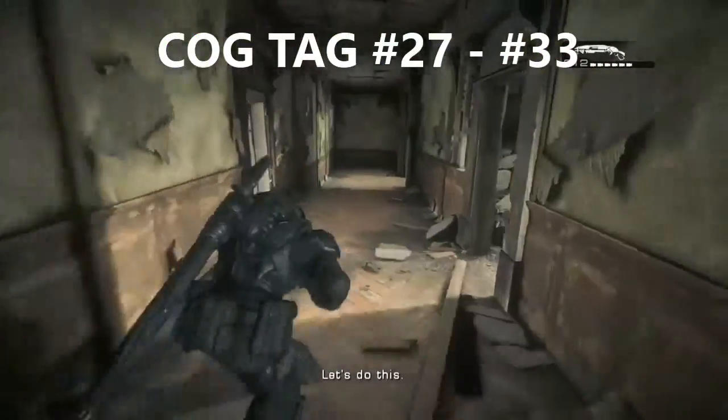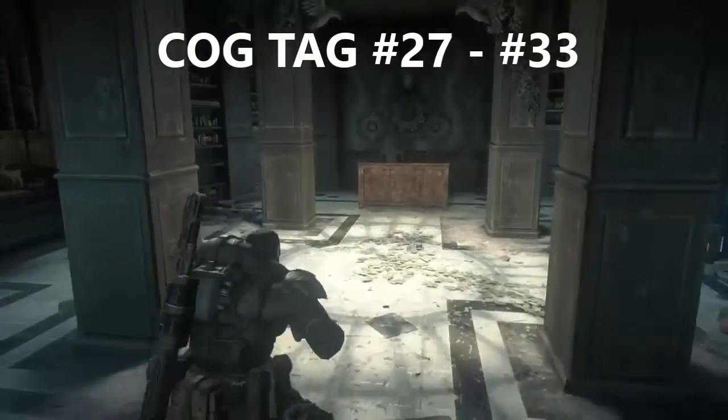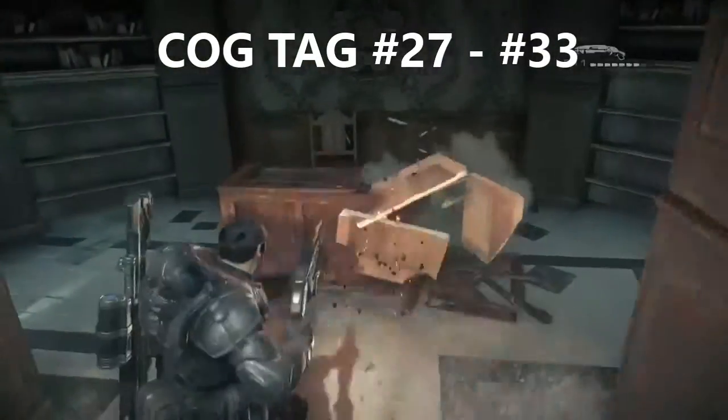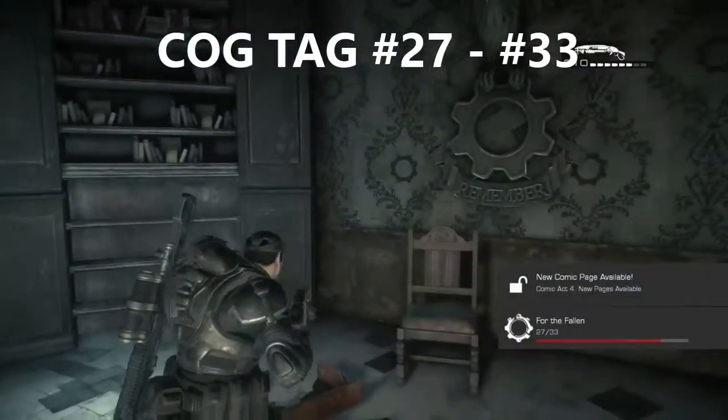This is the final Cog Tag of the level. As you can see, you come to this room with 4 pillars. Just shoot the desk out of the way and there's your final Cog Tag.